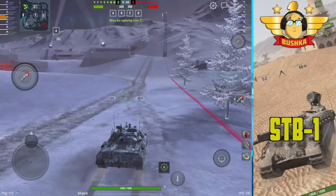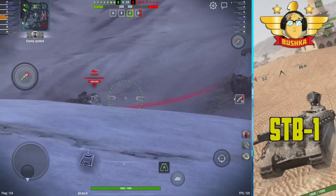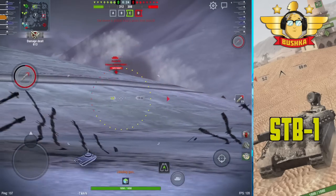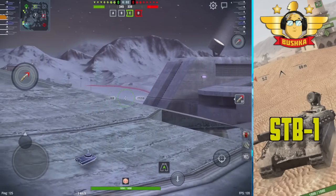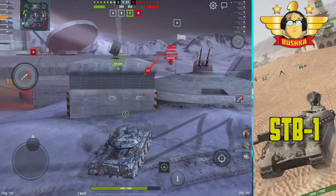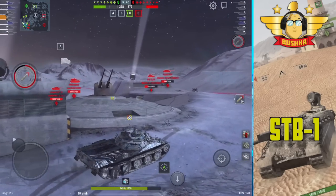Dispersion is 0.326, which is on the high end for tier 10 mediums — the Leo 1 is 0.272, the E50M is 0.299. However, the STB-1 has excellent shell velocity, meaning you don't have to lead targets much and can still snap shots. With maxed crew skills you can output a lot of damage from these hull-down positions.